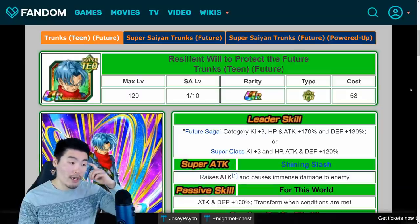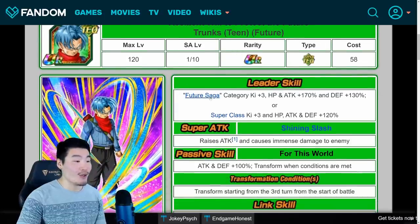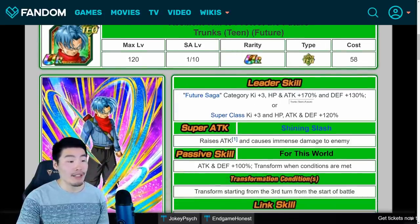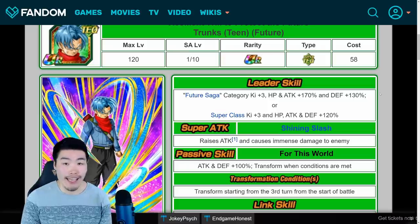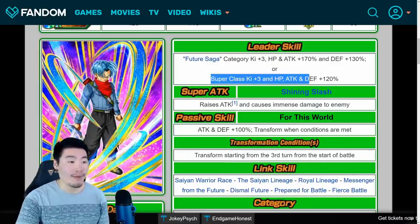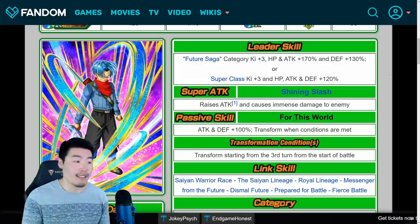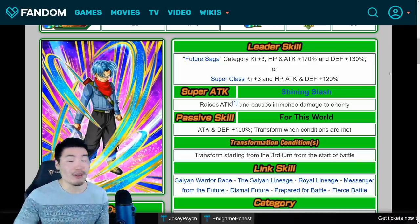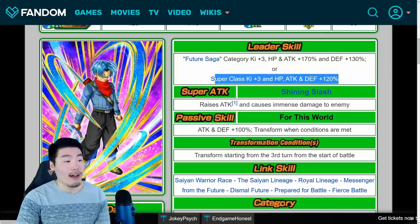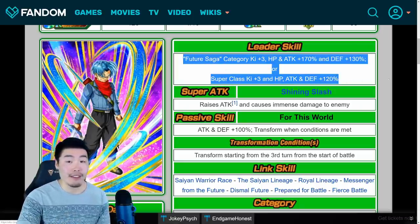Starting with Trunks — his name is Resilient Will to Protect the Future, Trunks, Teen Future. His leader skill is Future Saga Category: Ki+3, HP and Attack plus 170%, and Defense plus 130%. He's also a Super Class leader: Ki+3, HP, Attack, and Defense plus 120%. So he's quite versatile — you can run Future Saga Category units, and he's the best leader for them on Global, or you can include other Super Type units if you want to mix it up.